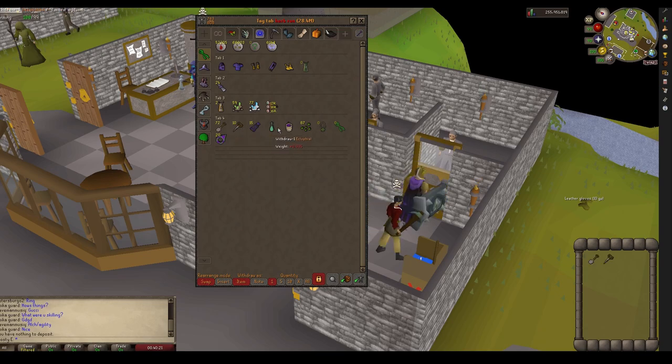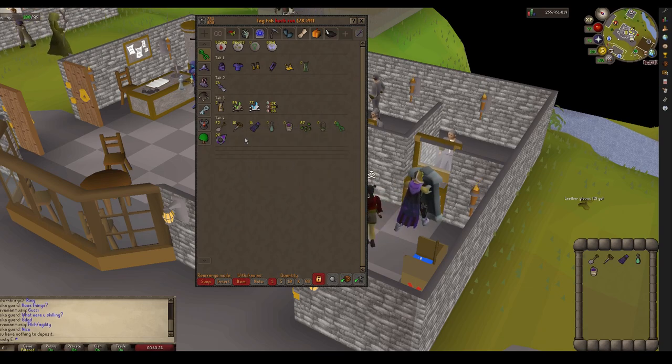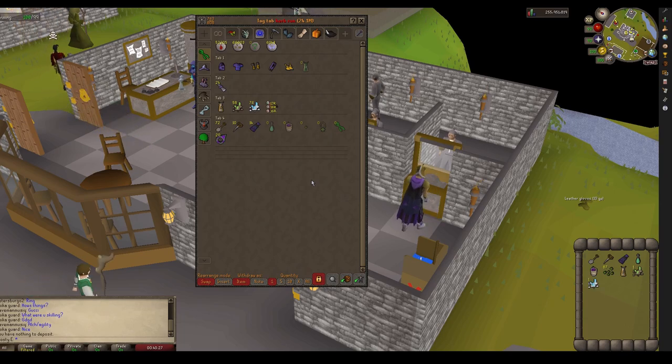Then I grab all of the items that I actually take with me. If you don't have some of these teleports you might want to grab graceful to wear. I just don't think it's worth the time equipping it all, so I don't wear it anymore because I don't run out of energy on my run.